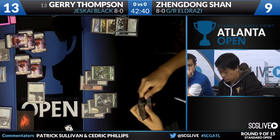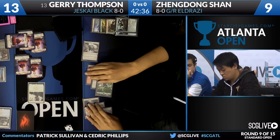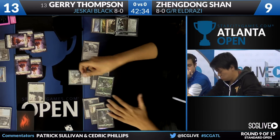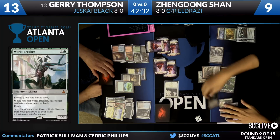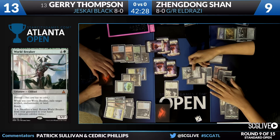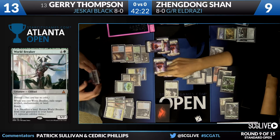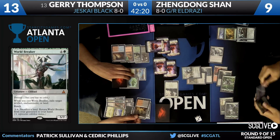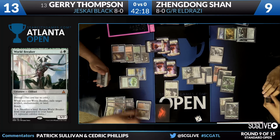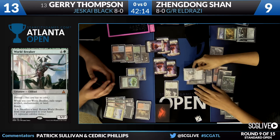And now we head over to Zendong. That's Crumbling Vestige — that adds a mana. Here's World Breaker. Trigger this — that's Kozilek's Return. And there's also the Sanctum of Ugin trigger as well. Get a land, and you get to exile a land. Now we're talking. That's a turn — I've seen worse.